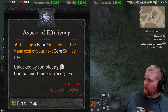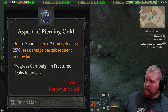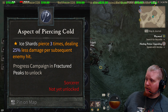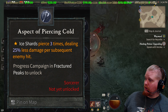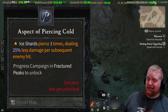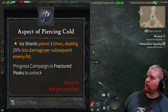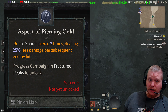Next is the Aspect of Piercing Cold. Ice Shards pierce 3 times, dealing 25% less damage per subsequent enemy hit. It's a nice way to beef up your Ice Shards ability so it can hit more targets at any given time — which could have various other effects depending on what special things you have attached to your Ice Shards, such as chilling, freezing, stunning, or making monsters vulnerable.